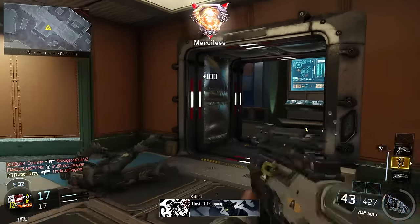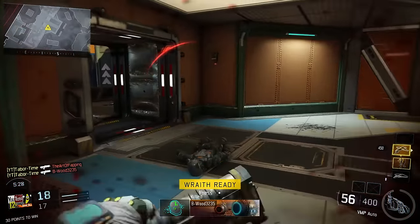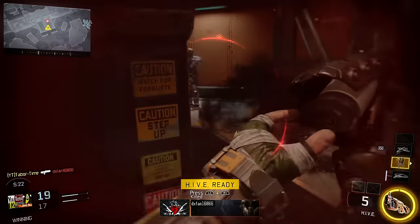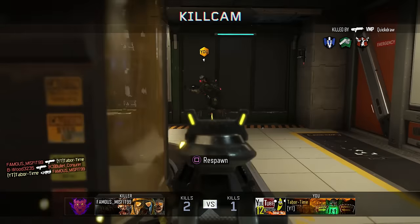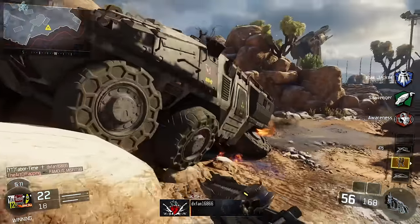And that should do it. Achieving 25 afterlife kills may sound difficult at first, but after seeing all the different options at your disposal as well as tactics to correctly utilize them, you'll likely finish this challenge in no time flat. If you want to increase the duration of some deployed equipment such as the Hive pods or tripmines, watch the kill cam in its entirety. While it may hurt your pride to watch yourself die again in full, more often than not, you'll get the last laugh.